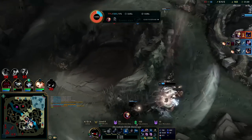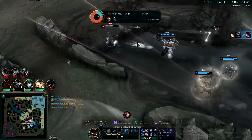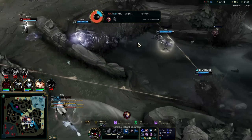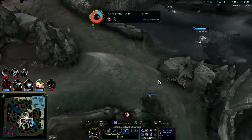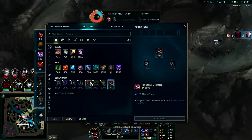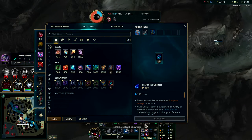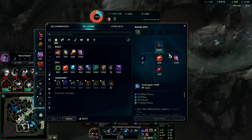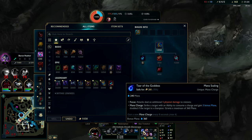Drop the Everfrost, W, Q, drop the R — did as much damage as I could. I got a lot of AP out of it even though they got my soul, my life. We probably landed five or six abilities on them. AP baby — Rabadon's. I have to get Void Staff.